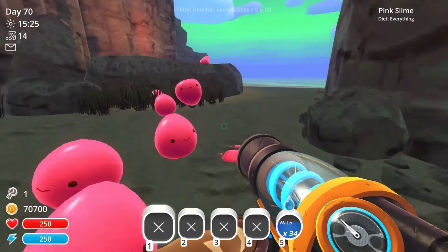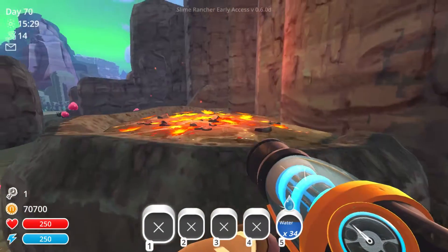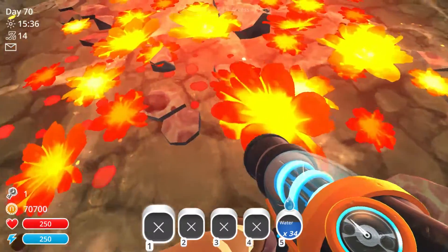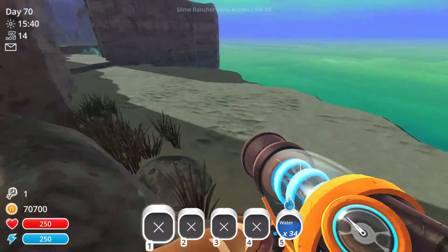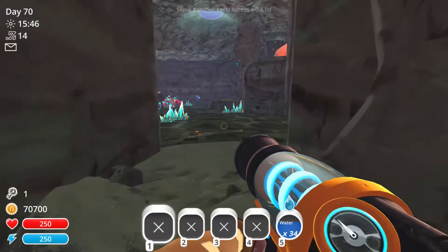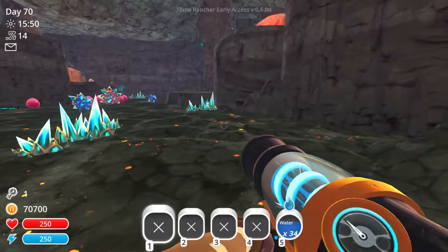There's a lot of pink slimes. It is a beach - that's cool! Oh, fire flowers - that's what he was talking about. They don't hurt me, those are pretty. I wish you could grow those on your farm. There are crystals - yeah, we found it! I found the home of the crystal slimes.